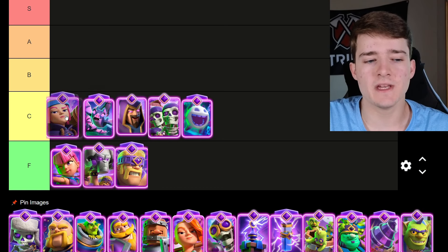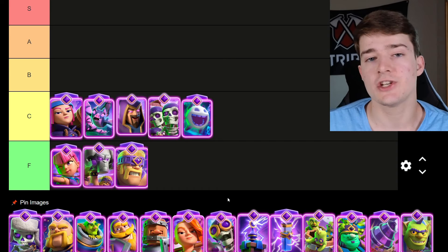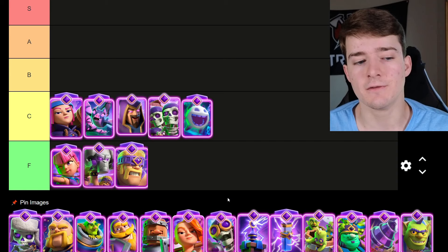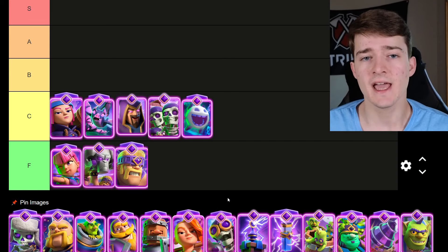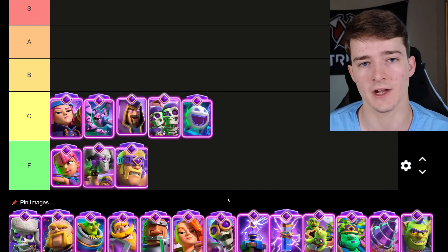Evolved Firecracker is also going in C tier. She's way better than the Evolved Archers, which is why she's a whole tier higher, but just like the Evolved Archers, she dies to Arrows, which so many people do play. The other problem with the Evolved Firecracker is that the Hog Rider deck is the main deck you're going to see her in, so she's not extremely versatile, and you also have to worry about King activations when you play her.